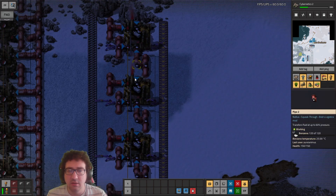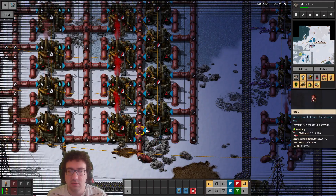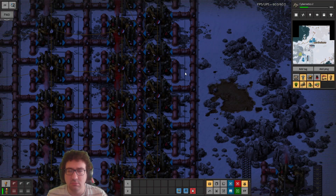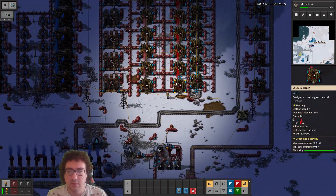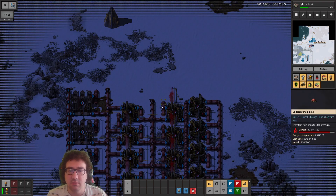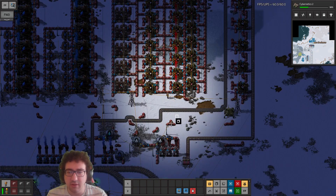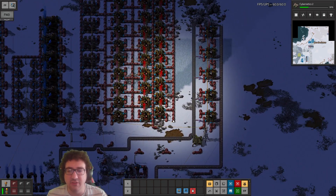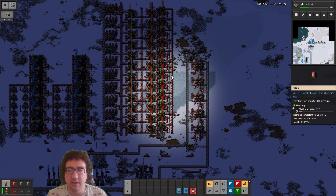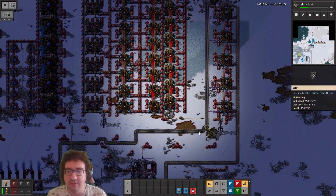We're still not quite there. Half of this is not connected — that's not looking too good. Let's figure out how these are supposed to connect. There's one down there, so let's connect that up. Yeah, that does matter a lot. We do have enough methane now, so this is actually running at full speed, which should be very helpful.